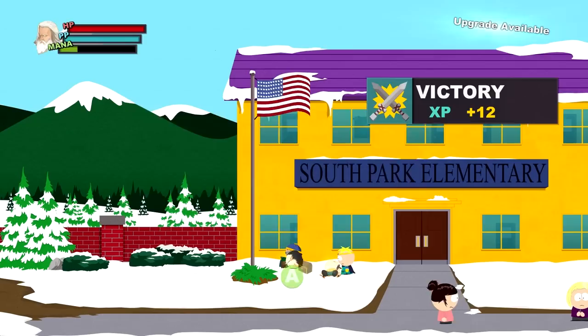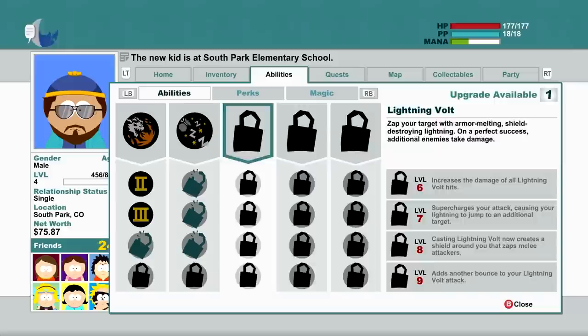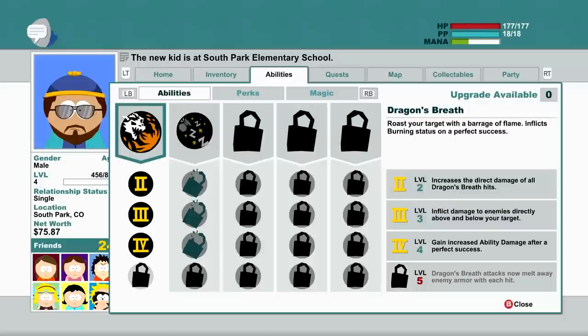Let's level up. Anything useful to level up? This is still locked, sadly. Oh, it did unlock actually — never mind, I was blind. Gain increased ability damage after a perfect success. Well, that's always going to happen... actually, is there even a perfect? I don't think I've ever had a perfect with this thing. It always just says mash it, so that's what I do. Maybe it means if I get a perfect with a weapon, then I'll get increased ability damage the next time I use this. Hopefully that's not the case, because that would be pretty crap.